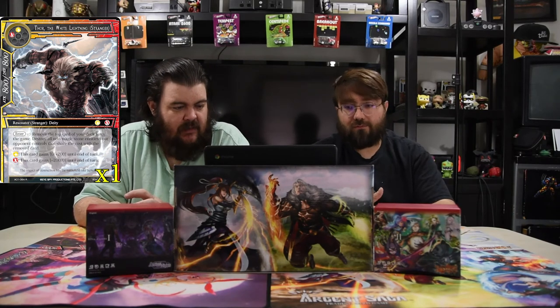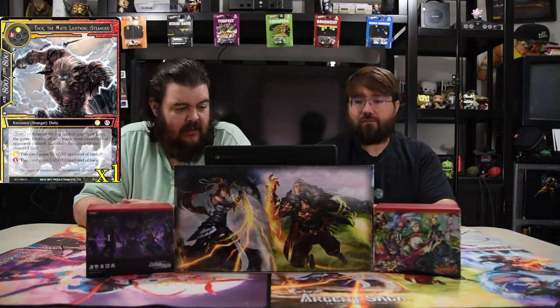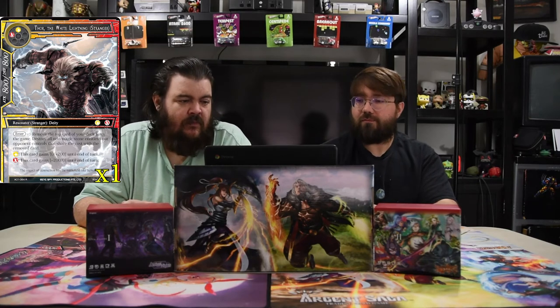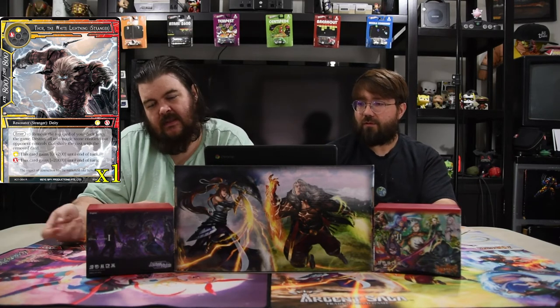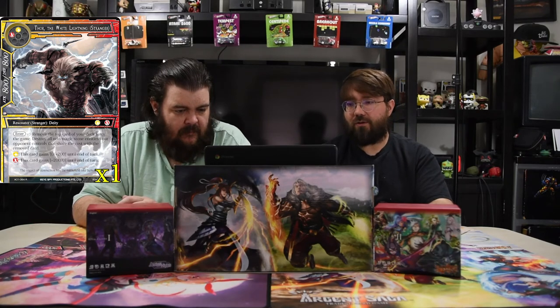Thor, the White Lightning — a red and one for an 8/8. On enter, remove the top card of your deck from the game and destroy all non-magic stone entities your opponent controls that share a cost with that removed card. Pay a white and he gets +2/+2; pay a red and he also gets +2/+2. He's fun because you flip a card and potentially wipe out all of your opponent's cheaper threats.